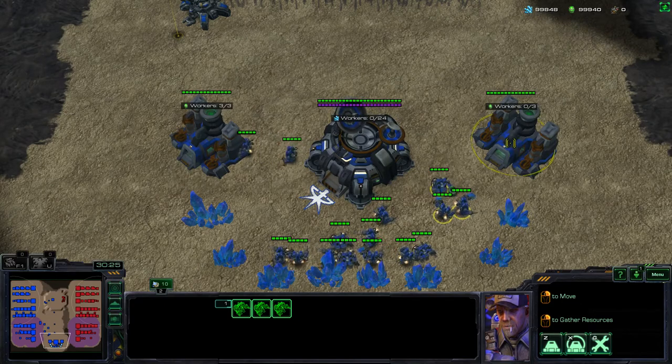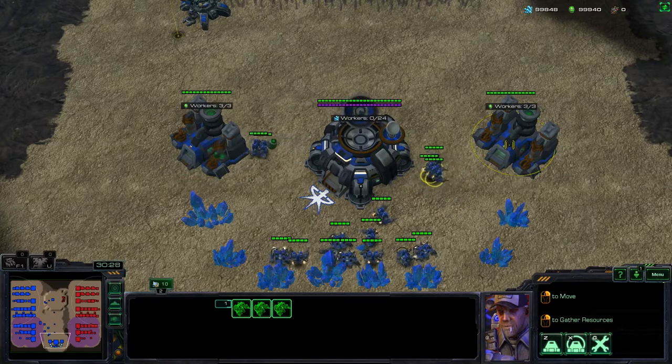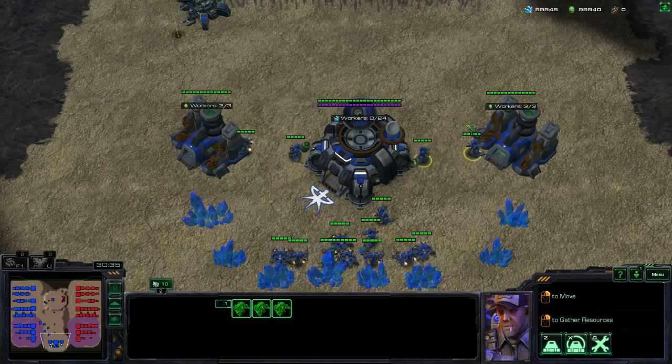So again, in action: right-click, S will return everything first, and then it'll go directly into the geyser. You don't have to do any shift queuing or anything like that.